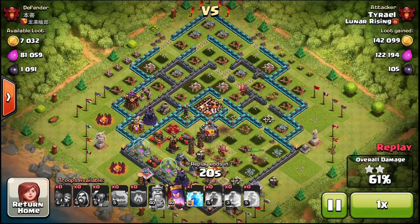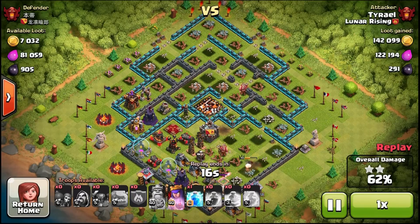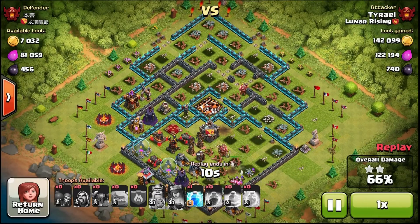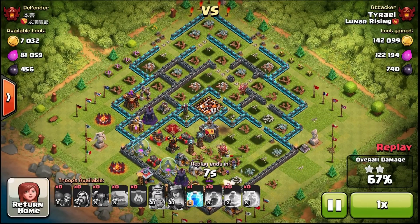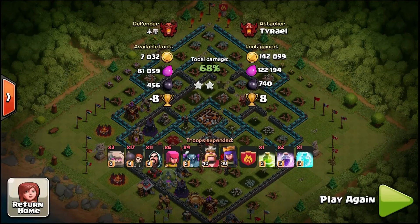I would go as far as to say the rage spell is the most important spell for a GoWipe — not the freeze spell. The freeze spell is fairly important, but multi-target Inferno Towers won't hurt Pekka, and single-target Inferno Towers will probably lock onto the golems before the Pekka. With a rage spell and maybe a jump spell, your Pekka will already be there to destroy the Inferno Tower before it's a problem.